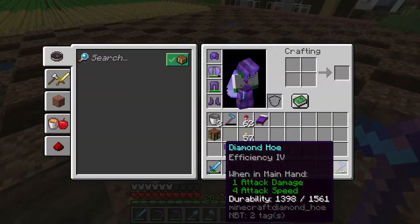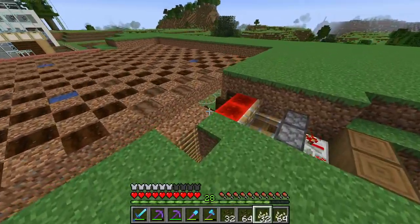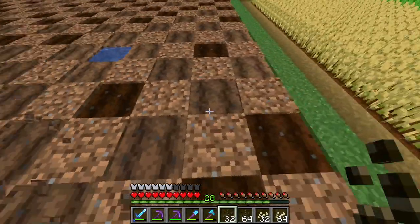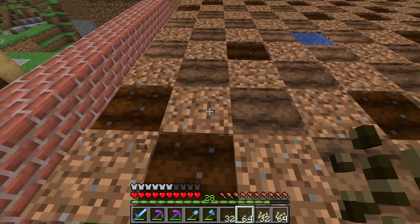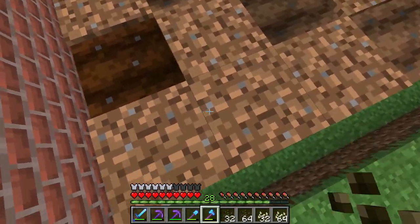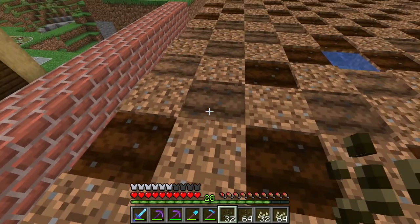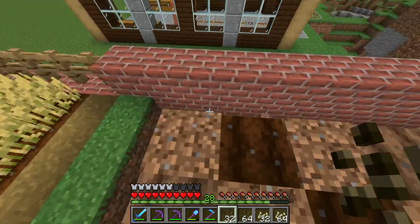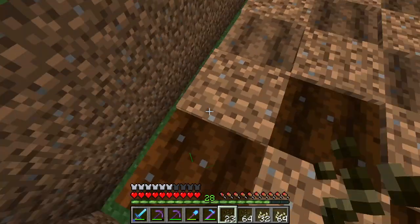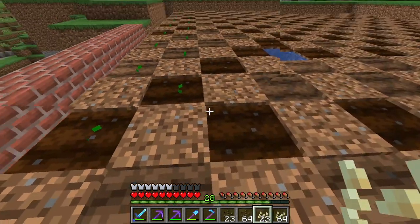We've fully checkerboarded the field. Now we plant our pumpkin and melon seeds. The best way is to alternate rows — one row pumpkin, one row melon — because in Minecraft if you have similar plants next to each other they actually grow faster than a monoculture. So: one row pumpkin, one row melon, all the way across.